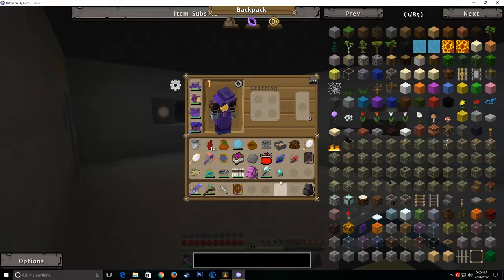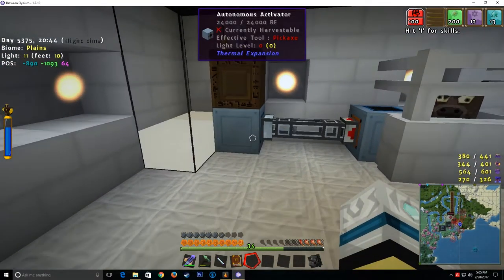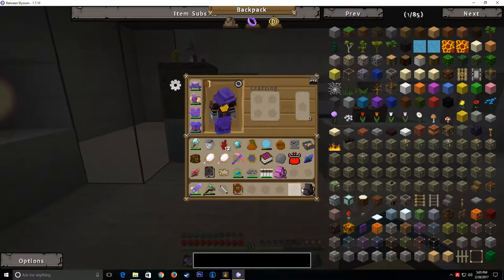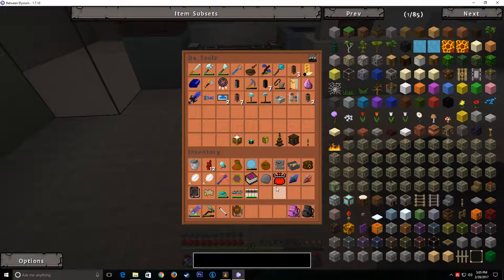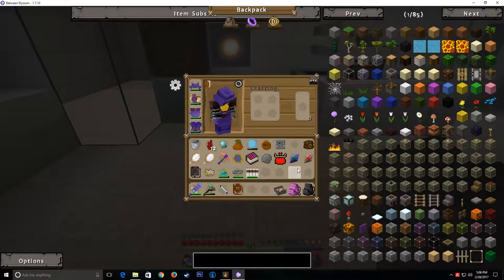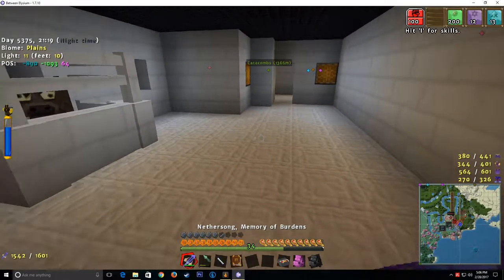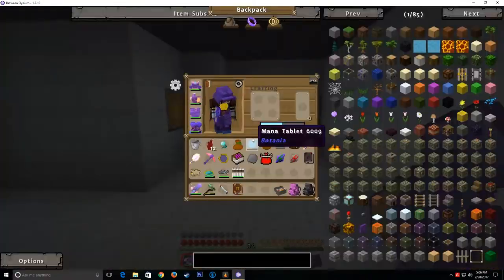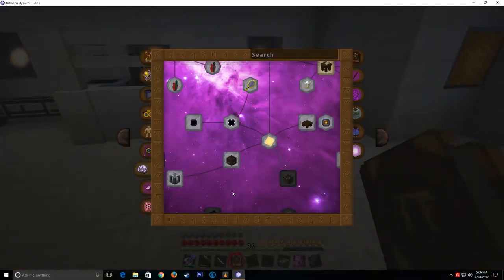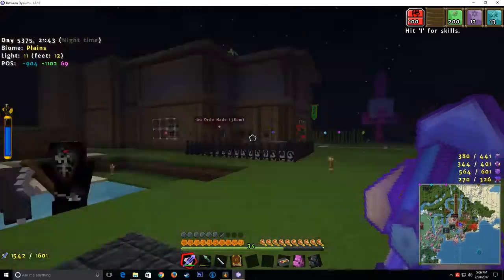Now I said we were going to get into the second part of this: once we have the milk automatically generating, we want to break this down into Sano because Sano is a pain to get. So we're going to get an alchemical boiler. We need a crucible, a furnace, and some iron. Let's get those.